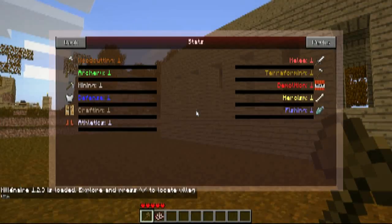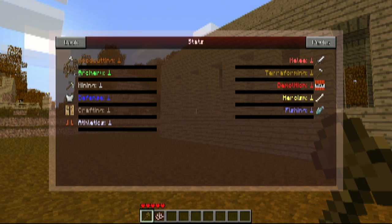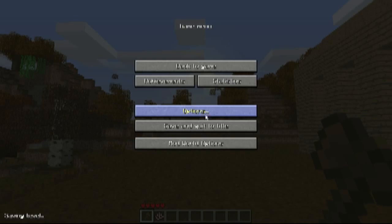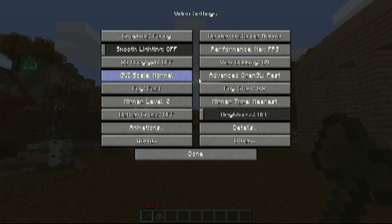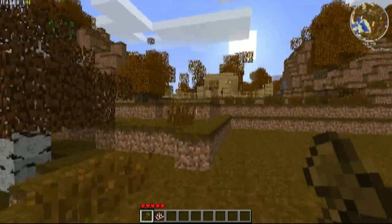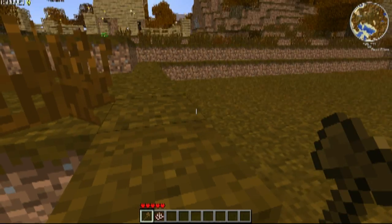If we hit C here, you'll see we have all of these different crafting stats. Basically, I have to level these up in order to be able to do other things. I need to go to my options real quick. Oh, my options stayed the same. Okay, cool beans. I'm going to keep the render distance on normal. I've got to turn my headphones down a little bit here. Alright, there we go.